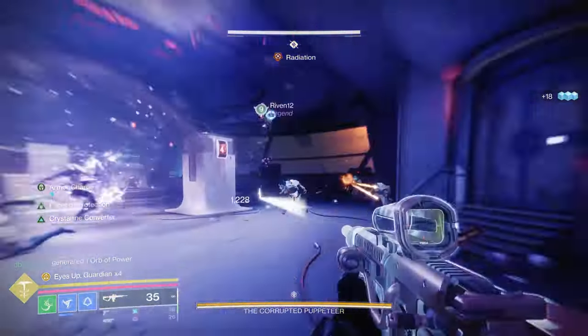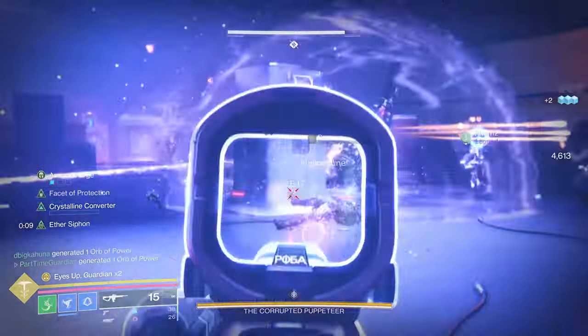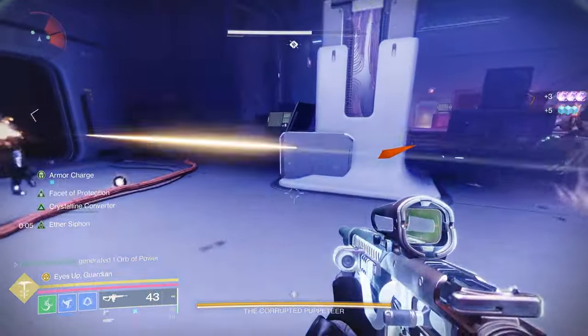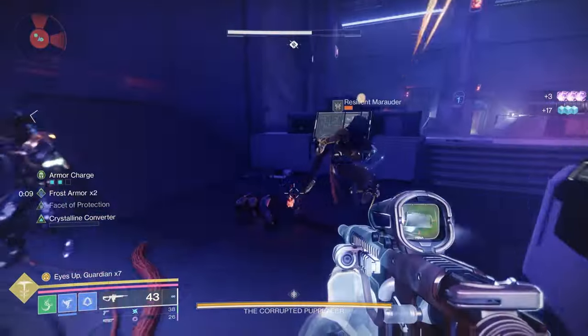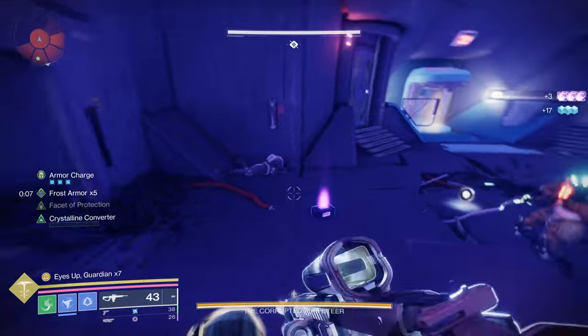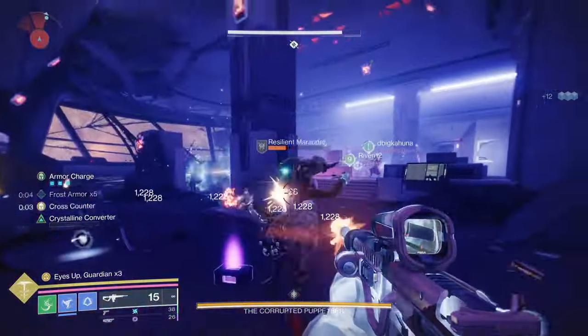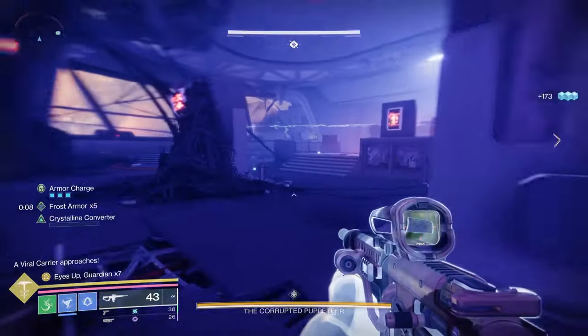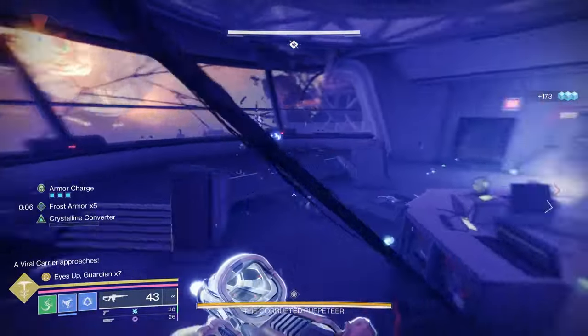You're going to need that because there are enemies in here that are shielded. There are copies of the boss that will chase you around and give you the radiation buff, and if you get 10 of those it will kill you. To stop this, use the suppressor to drop a clone, very much like you did on the second encounter. That clone will take the shields off of them and then you can shoot and kill them.